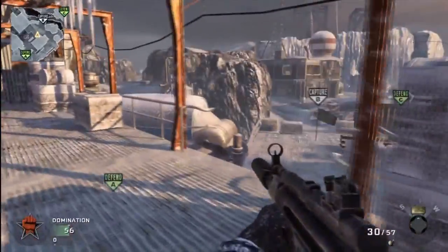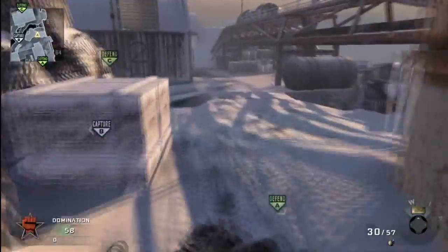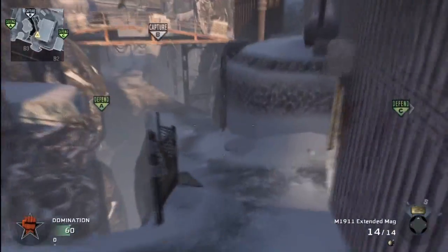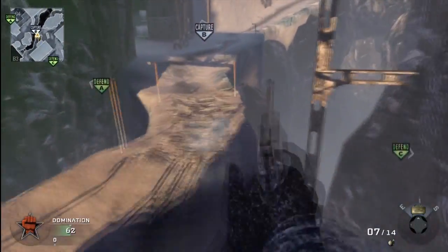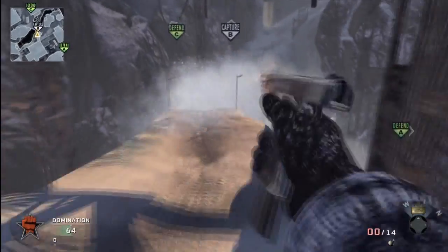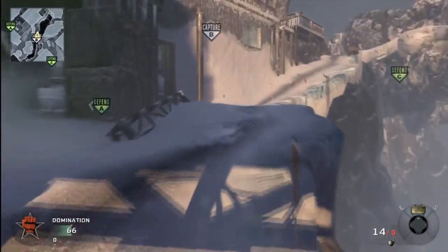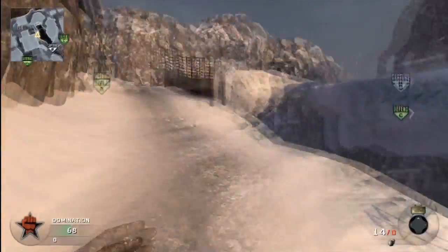I just wanted to quickly show you all the different areas where you can destroy things. There are bridges you can destroy right here, and there's actually two little chunks here you can destroy. Underneath here — they showed it in the trailer — you can destroy this right here. Pretty much all the places you can destroy, you can still jump across or dive across, so it's not totally useful but it's good to know.